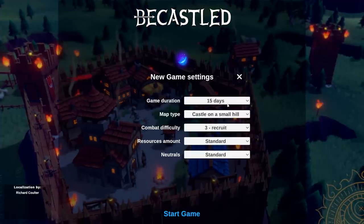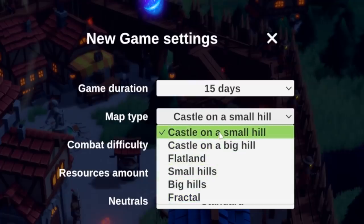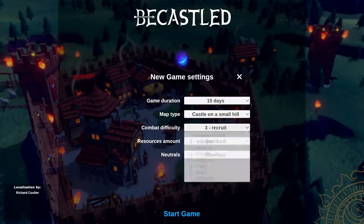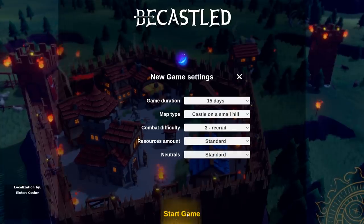We're gonna be starting a new game. You can change the duration — we'll go with 15. You can change the map type, we'll just do Castle on a Small Hill. There's also difficulty, resources, and neutrals, which I think are the wolves and maybe there's other neutrals.